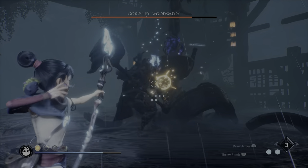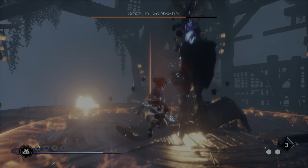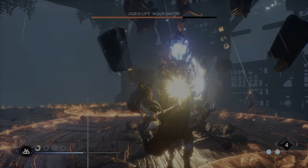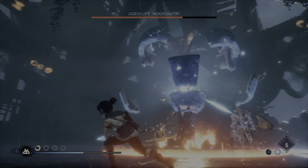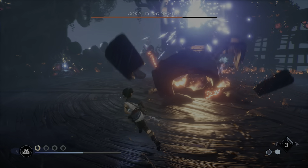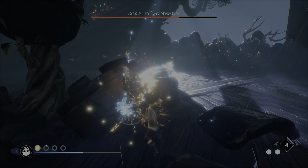After the boss gets back up, she will move into the center and begin banging on the village heart to reignite it. As this happens, rings of fire will be emitted from the center that you need to jump over. However, until the second she turns silverish blue again and that shield reappears, you can still hit her.